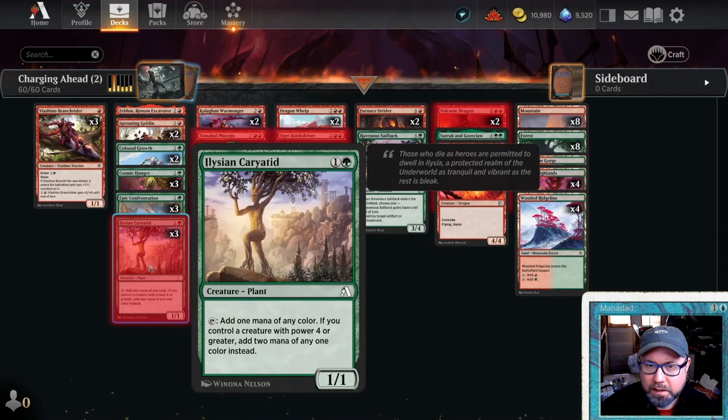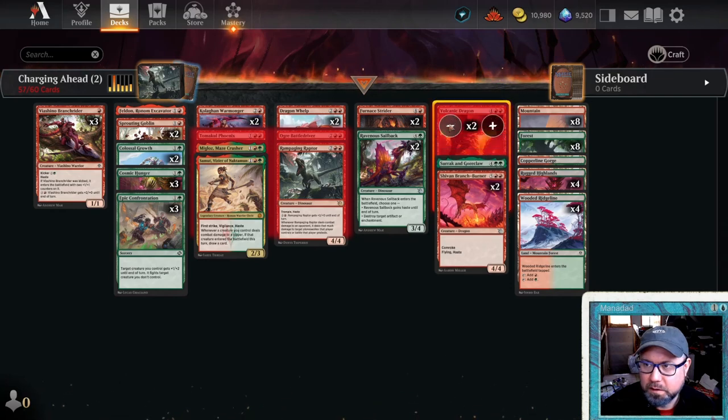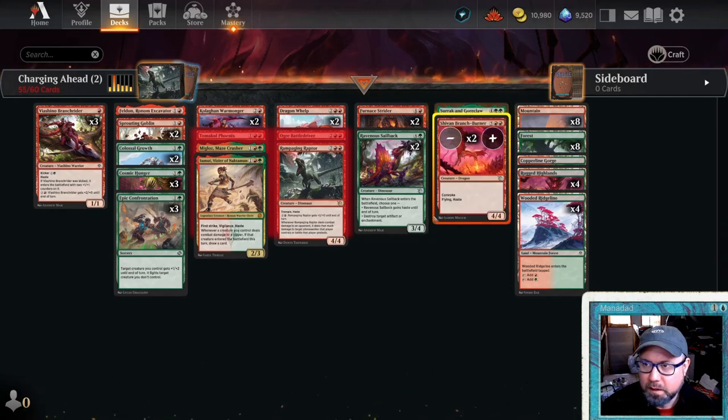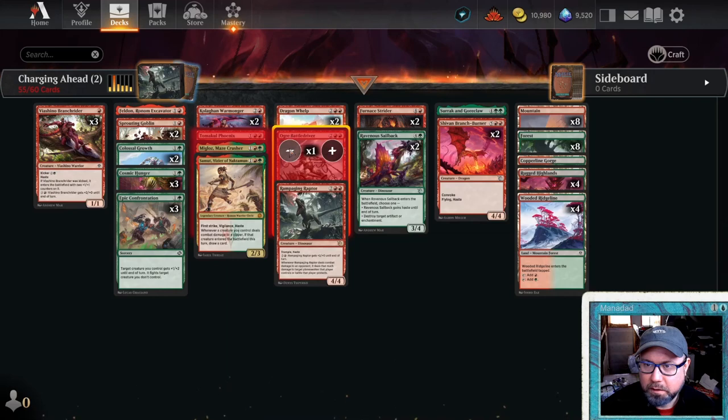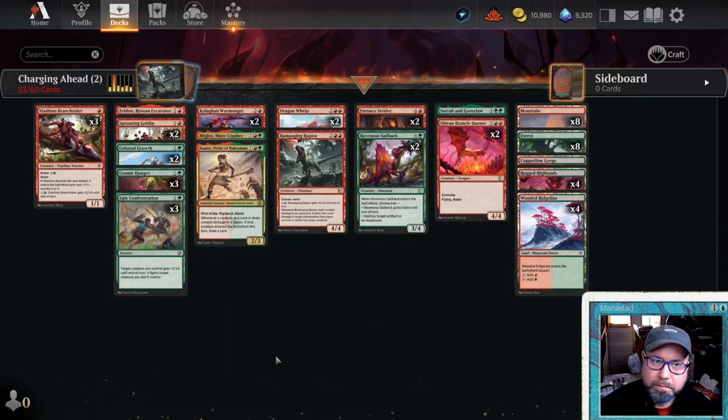We find out that two cards are not legal in Standard, so let's remove those - Ogre Battle Driver and Tamako Phoenix. That gives us a shell to work with.